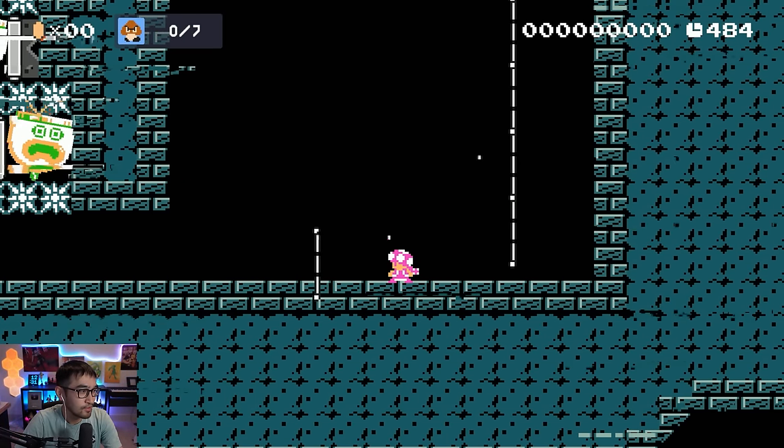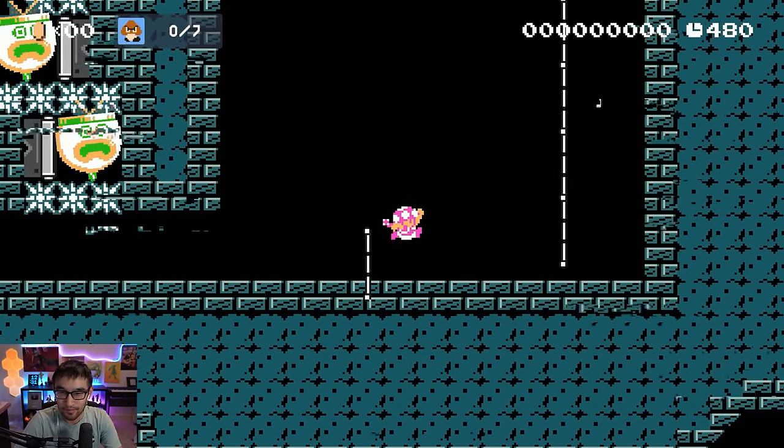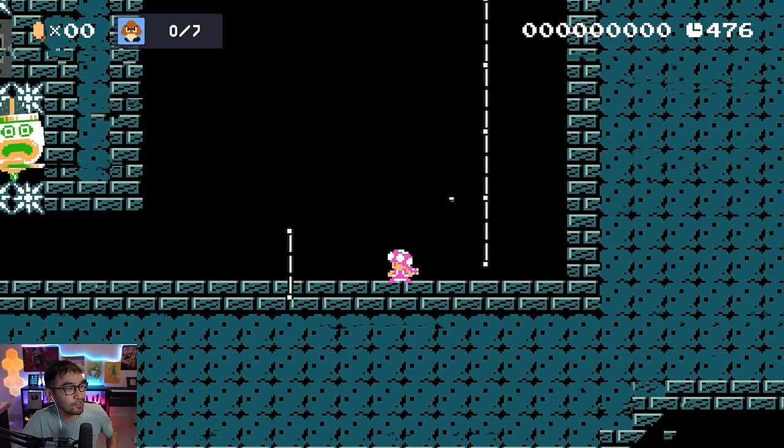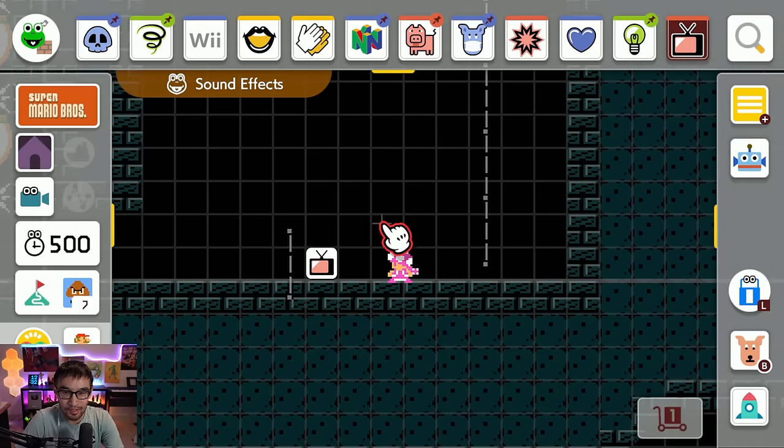If it is associated with an on-off state, then this level is no longer Super Expert. That's the other thing — if I have to make a change to this level at all, then I have to redo the clear check, which means I have to beat this again. And that's going to be an entire nightmare.